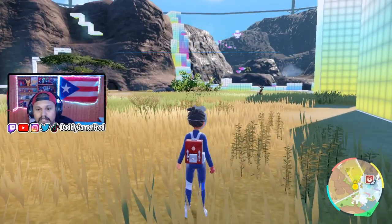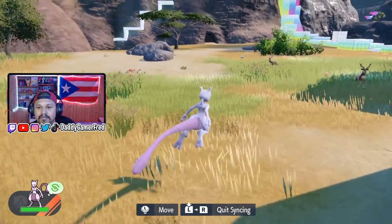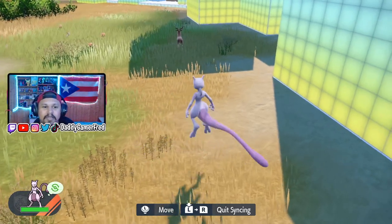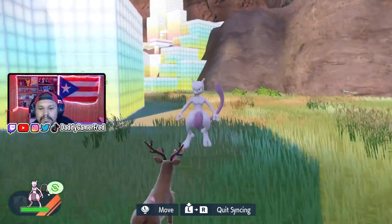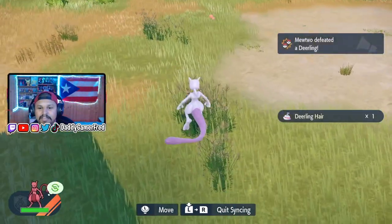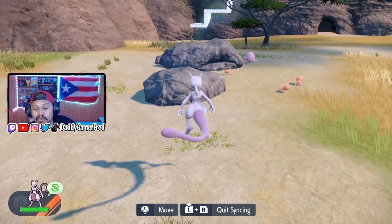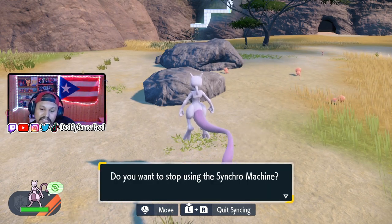To activate it, hold L1 and then press R1, and then you are synced up and ready to go. Now, do note that I believe you are still able to attack shiny Pokemon like this. To deactivate, you have to hold L first — you can see the L has that arrow above it — hold down L and then press R to quit, and it's going to give you the prompt: 'Do you want to stop using the Synchro Machine?' You put yes.